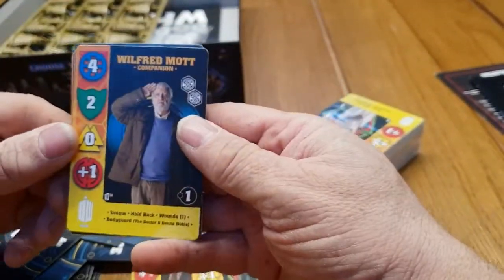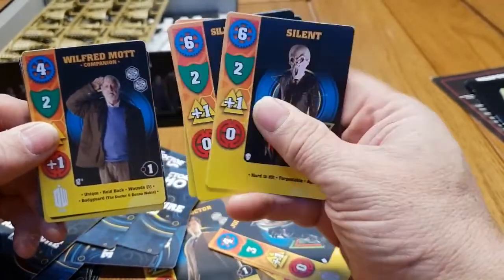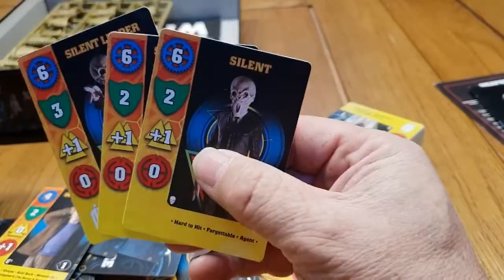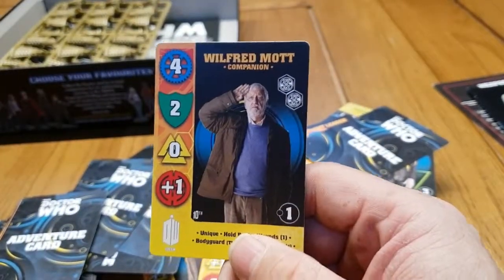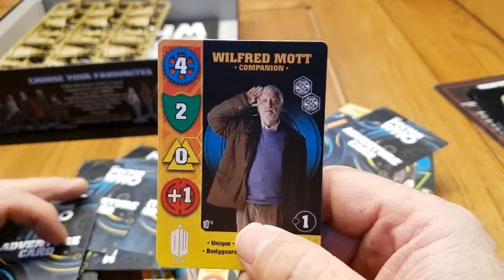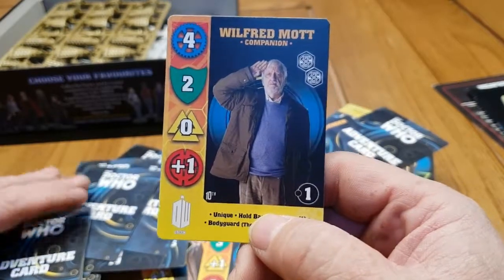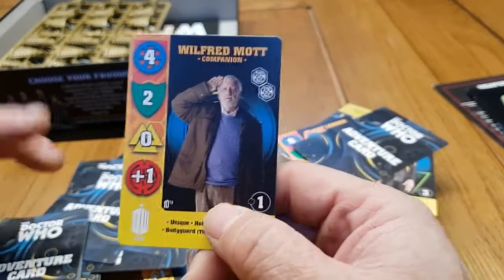Our first companion card is Wilfred Mott, played by the legendary Bernard Cribbins — his birthday was last week, he was 95. Congratulations to Bernard — an amazing guy, a really lovely actor. He's got a move of four because he's getting on a bit; his resilience is two, no melee, but a ranged attack of one because Wilf is an ex-soldier. His special abilities listed on the card are: unique, hold back, wounds, and bodyguard.